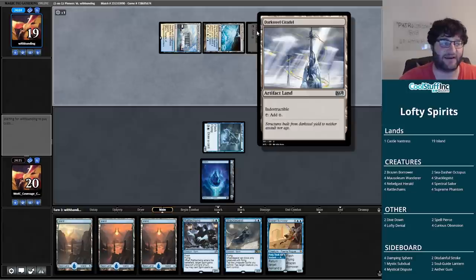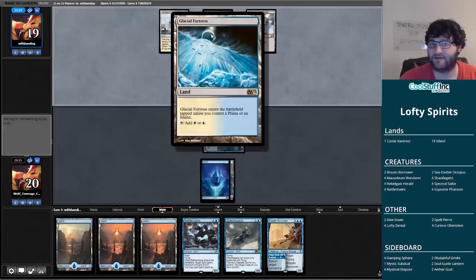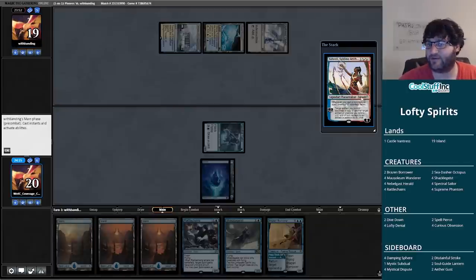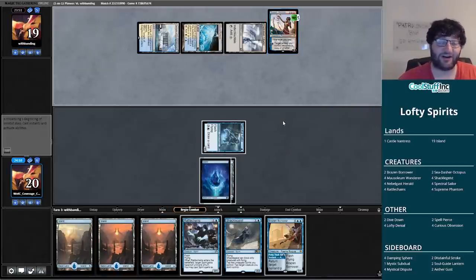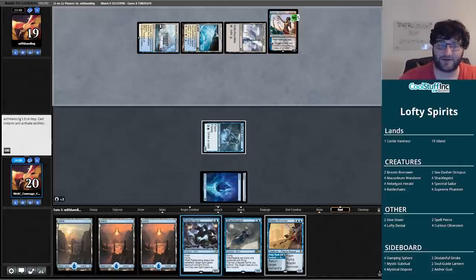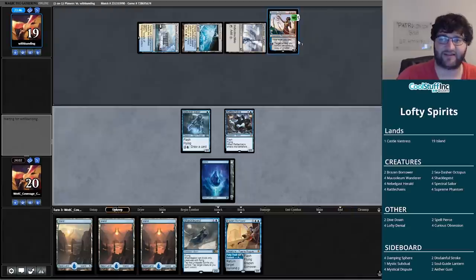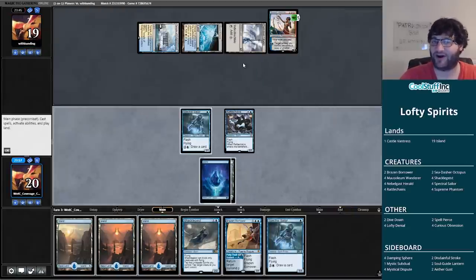I didn't expect Darksteel Citadel out of my opponent, so this should be interesting. Oh my gosh — Saheeli, Sublime Artificer. Good card, powerful card. I don't really know if it's going to get the job done here. I'll just play Rattlechains for no value. With that said, we probably don't even have to worry about Saheeli unless it's somehow a combo piece — but Saheelis are almost never combos, they're just made to make tokens.